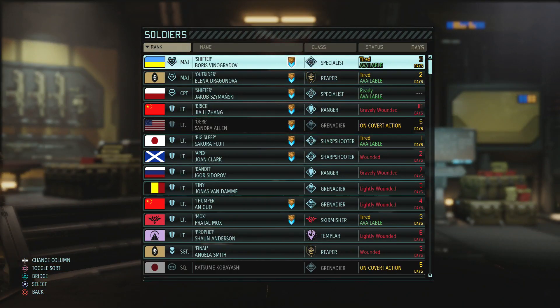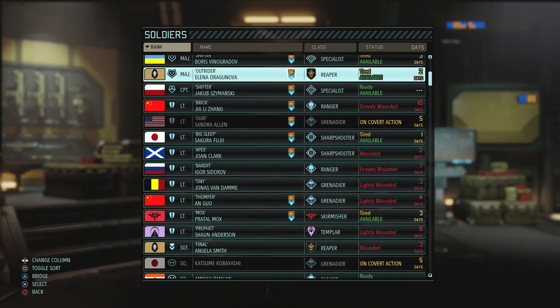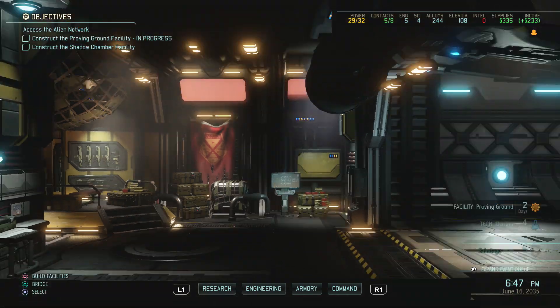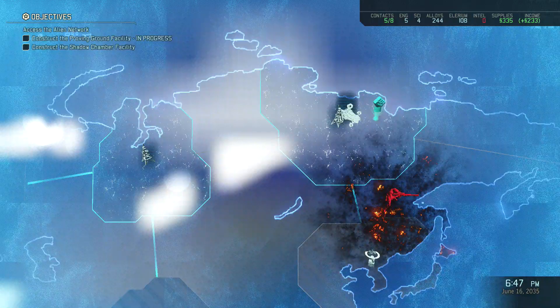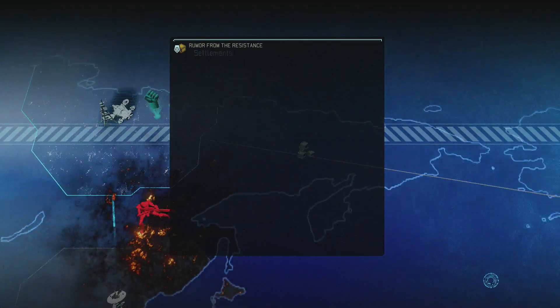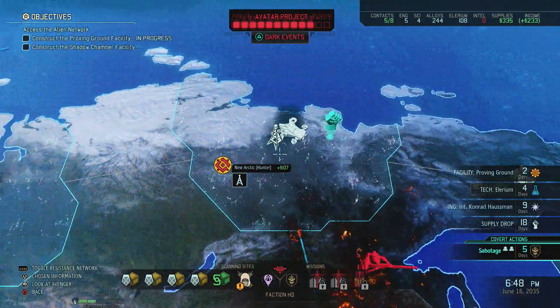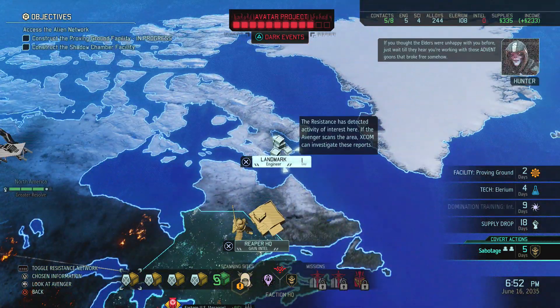Okay so I just did two missions today. Seven people are wounded — that is not so good. Oh boy, everybody's pretty much dead but we didn't kill a guy on the last mission. He was down to one HP. Supplies — do we need supplies? No, not really. Let's see what we should spend our time on.